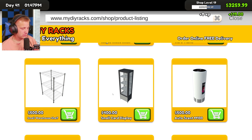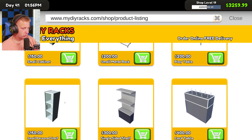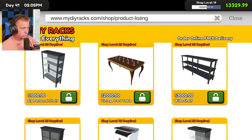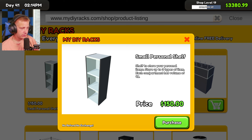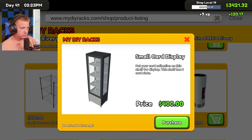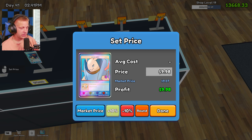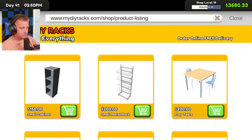A small personal shelf... a small card display. I'm assuming this holds the cards for 150 bucks. Shelf to store your personal items — stores up to three types. Oh, this is what we need right here: 'Put your card collection on this shelf for display. This shelf has eight card slots.' So we need this one for 400 bucks. I don't want to spend the money, but I kind of want to put that card out there just for the look of it. Let's do it — let's purchase it and start building up that display.